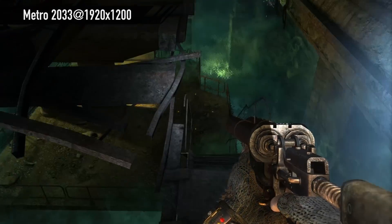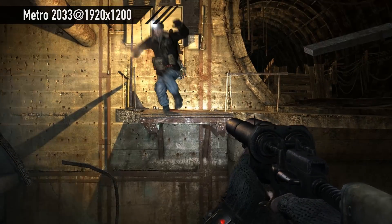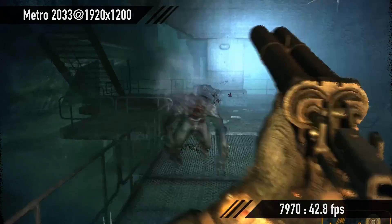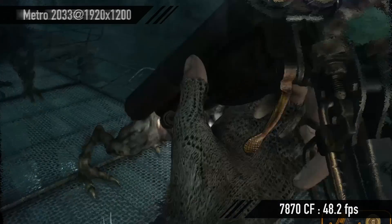Moving on — Metro 2033. This game is a monster; it just eats graphics cards. At 1920 by 1200: GTX 680 got 42.20 frames per second. 7970 got 42.8 frames per second. And two 7870s in Crossfire got 48.2 frames per second.